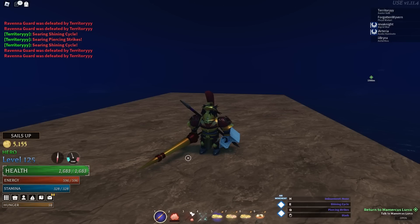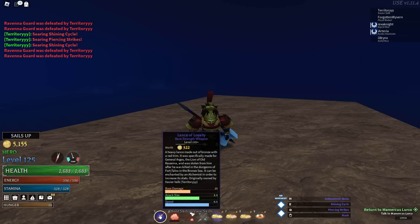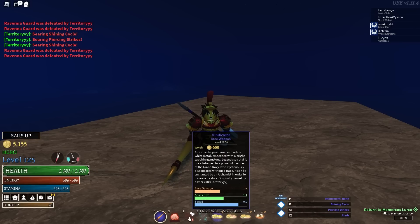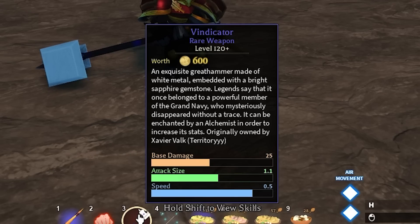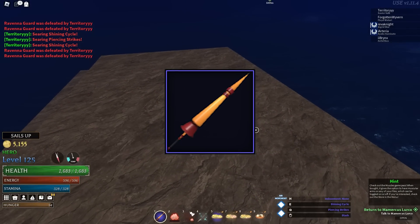The Lance of Loyalty currently consists of two skill moves, but if you hover over it, you can see three more that will be attainable in the future. First, the stats: I have a pretty high level Lance of Loyalty, so I'm not sure if that affects damage, attack size, or speed, but the base damage is 25, the attack size is 1.3, and the speed is 0.5. Comparing this to the Vindicator — a rare heavy weapon — it also has 25 base damage and 0.5 speed, but a smaller attack size, making the Lance of Loyalty a more superior weapon off the bat.